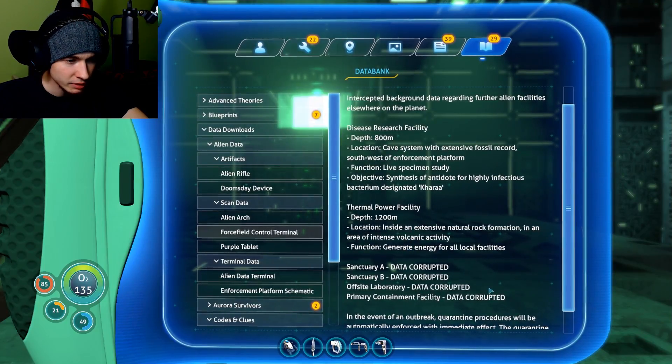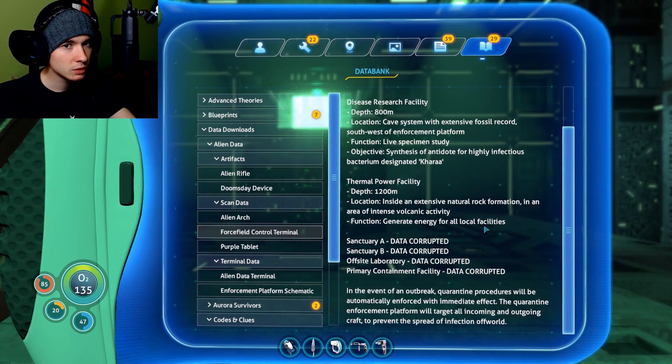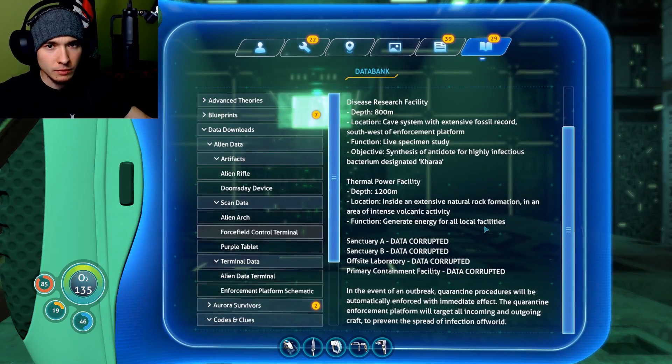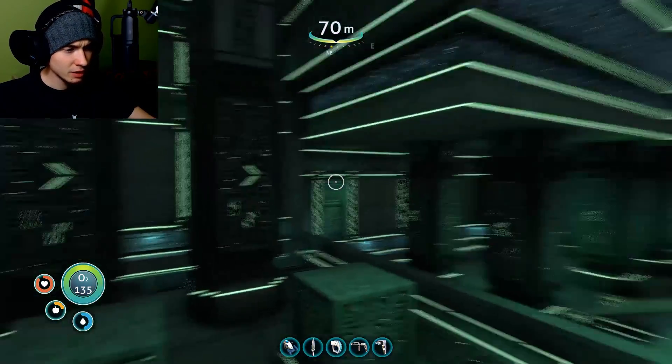Data corrupted — primary containment facility, off-site laboratory, and two sanctuaries. Then what was that thing on the other island — probably a sanctuary? 'In the event of an outbreak, quarantine procedures will be automatically enforced with immediate effect. The quarantine enforcement platform will target all incoming and outgoing craft to prevent the spread of infection off-world.' So I'm basically screwed because I think the whole point of this game is to escape this island, and if I try it this weapon will just instantly kill me. Then what will happen to the ship that was going to rescue me? Yikes, that's some heavy stuff.